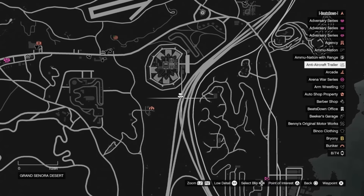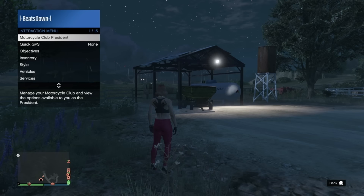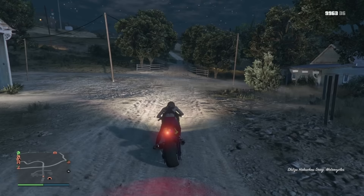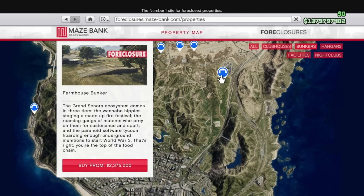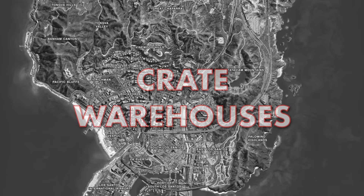One drawback is that sometimes your personal vehicle will spawn well away from you down the highway. However, if you stand in the right spot and look in the right direction, your vehicle will always spawn just behind you. This Bunker starts at 2.375 million dollars but will be almost 4.5 million after all upgrades.